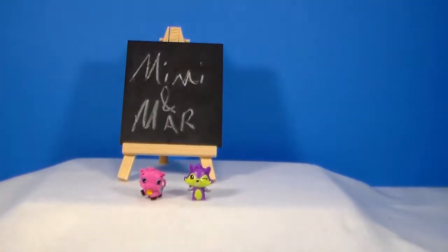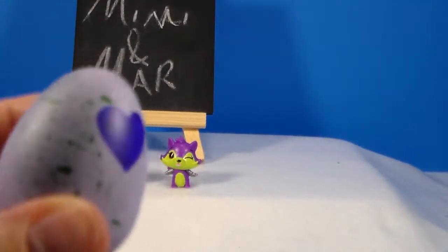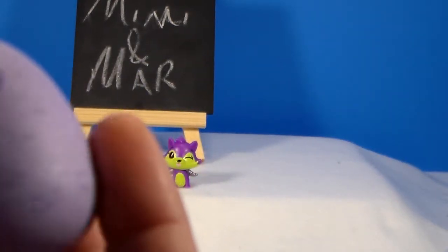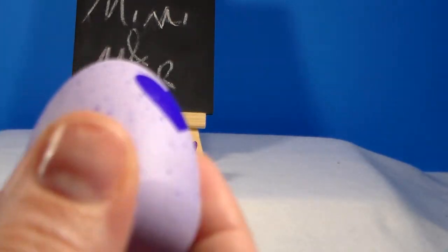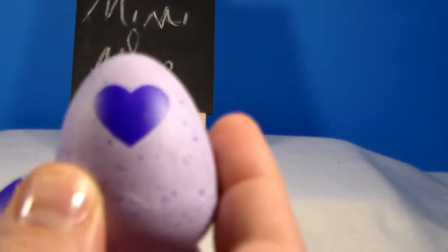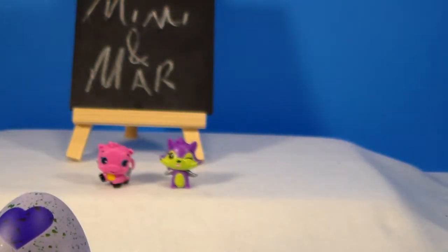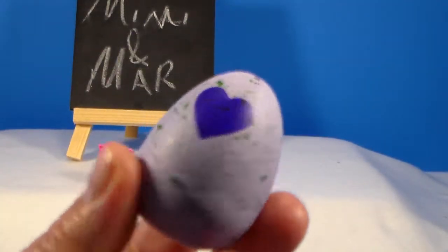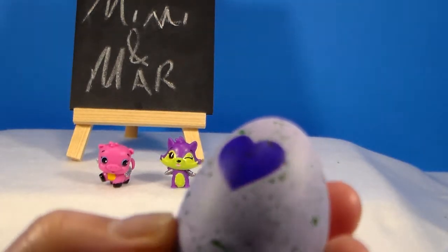I'm going to zoom in a little bit so you guys can look at those while we start to rub on some eggs. There's like green speckles on that egg and that one has purple. This is to show you — because that way you can match up with the categories so you can try to get certain ones. If there are certain categories you want more than others — like this first one, there are different greens, but this is the darkest green I've seen, and I believe this is going to be a Giggle Grove.